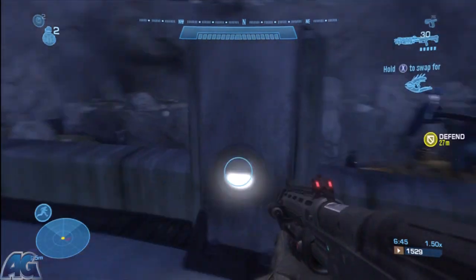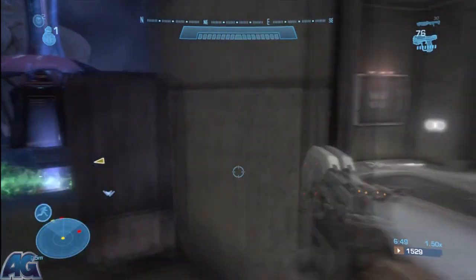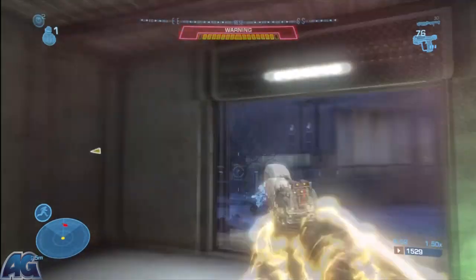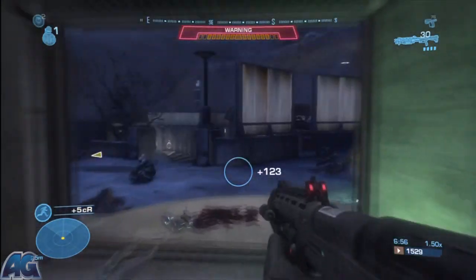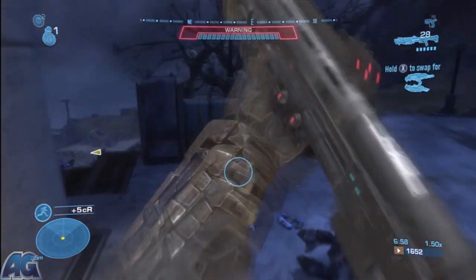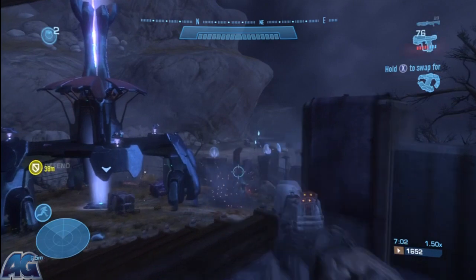The elites in this game are so annoying — they just like to run. All there is here are two invisible elites and the two hunters. They're fairly easy to see, especially if you keep an eye on your mini-map.